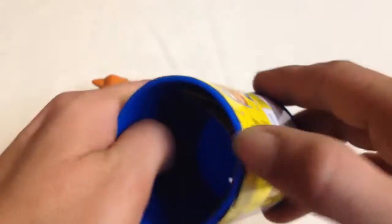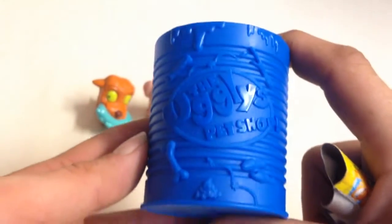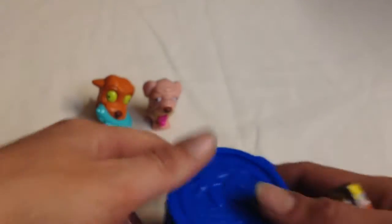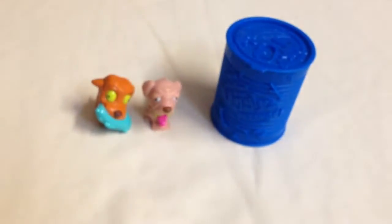Very cool little tins that you get with them. Pull this off so he can see what it looks like — Ugly's Pet Shop, it's like a tin of food. And you also get a collector's guide in with them too.